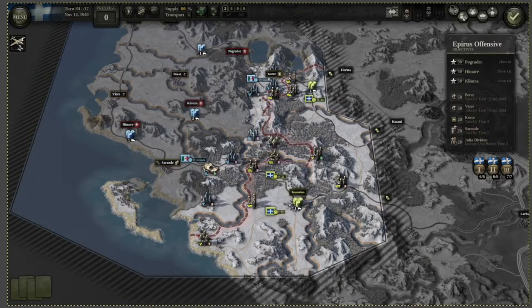Welcome to the rat tactics window. Let me show you how to do the Epirus Offensive. The first thing you have to do is destroy the Julia Division by turn 2 — this unit over here. You want to do it using either feint attacks or suppressive fire and then go in. It's not particularly difficult. It says before turn 2, but if you take it on turn 2 it still gives you full points. I do it in the guide on turn 1.